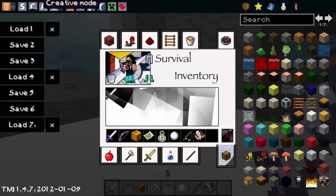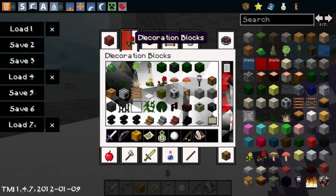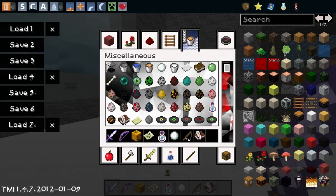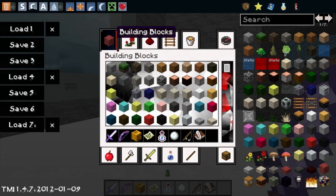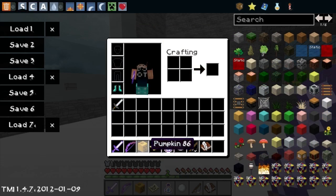Here is the survival inventory and the creative inventory. Oh my goodness, I don't really like it too much to be honest. What do you guys think? I'm not a big fan of this setup. Okay, back into survival.